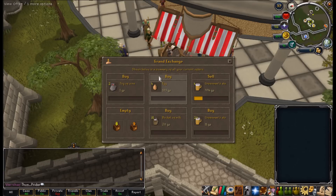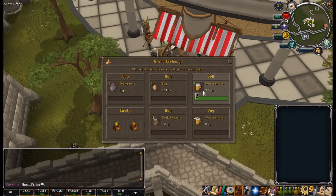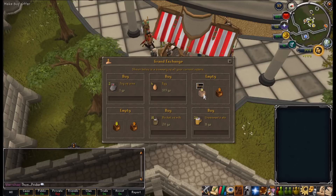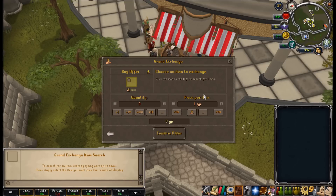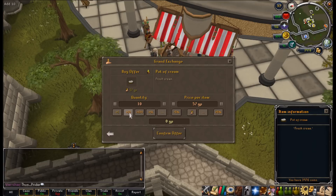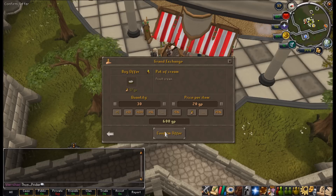I'll start recording again when there's a bit more progress. These Green Man's Ales literally bought just after I stopped recording. I now have more than 4k, so I'm going to go ahead and fill these slots again. I'll try and buy some potter's cream — I think I'll be able to snipe these for about 20 coins each.